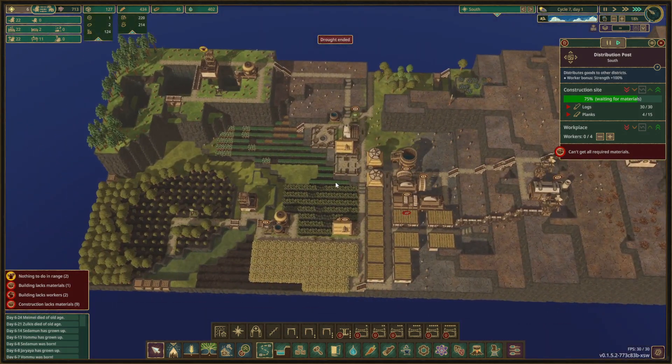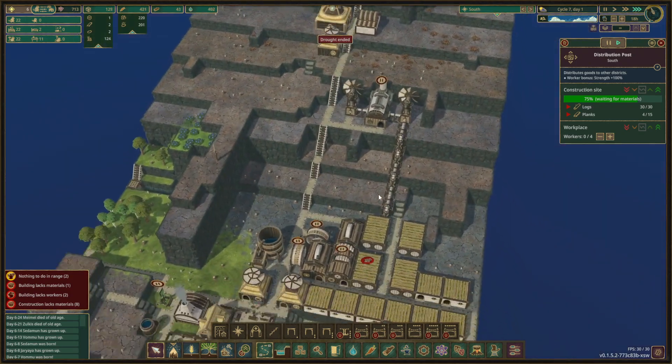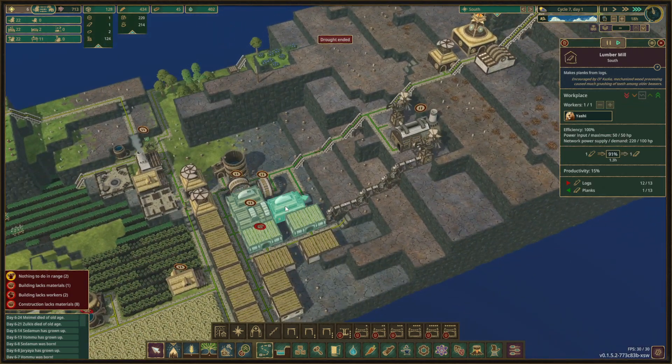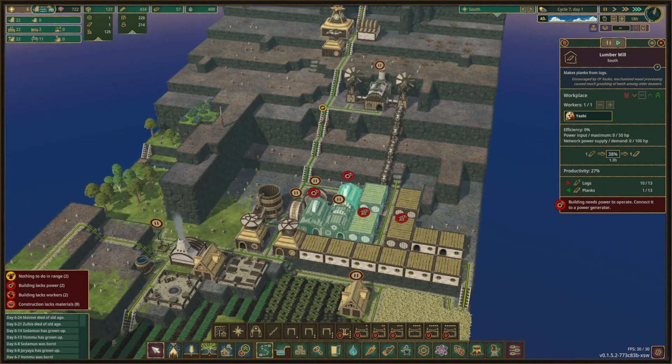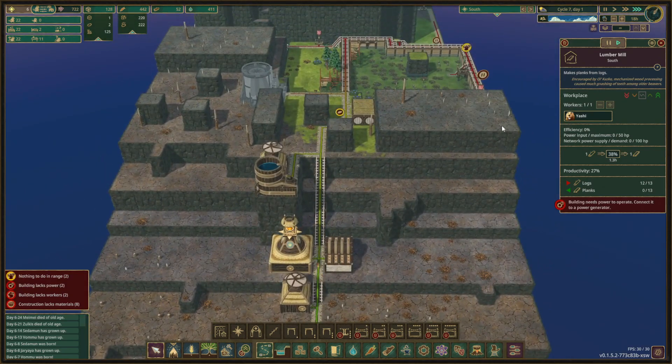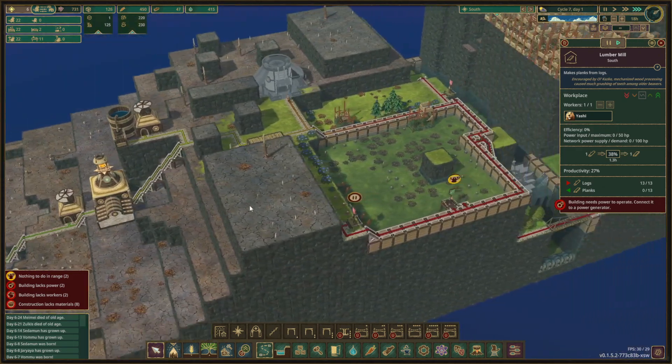The drought has ended which is good news. This is using the power of our two windmills, but we kind of want more - maybe up here. We'll figure out what we're going to do with that.